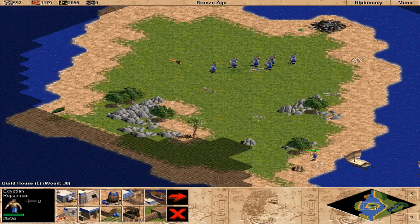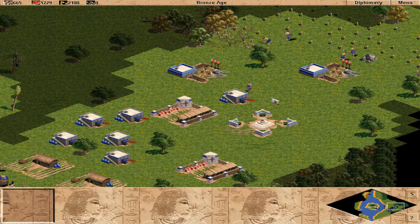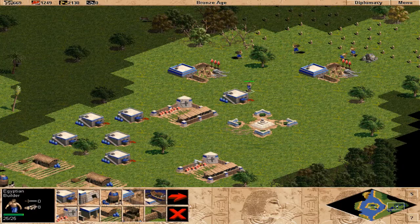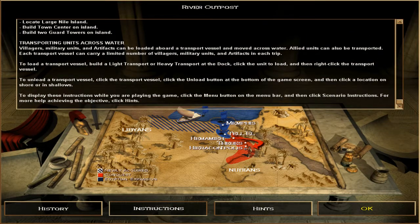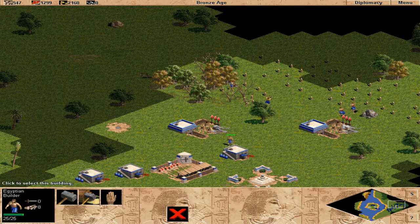So I need to put down a town center. Okay, am I missing something? Why can I not put down a town center? What do I need to put down a town center? It seems fairly simple except I'm missing something. Maybe I need these other buildings — we'll find out soon.